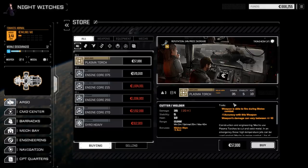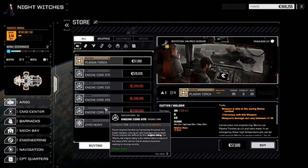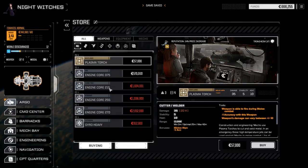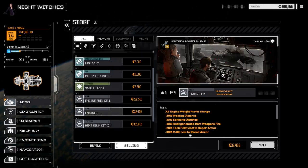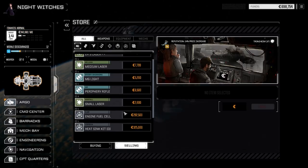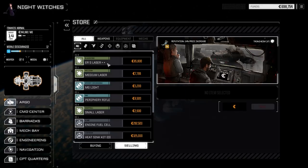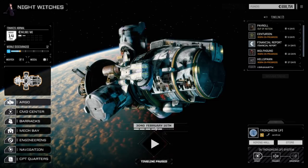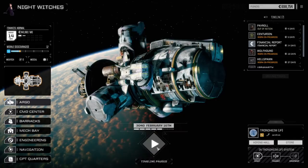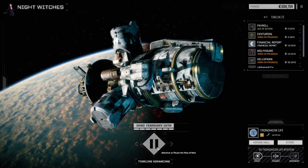Refit harnesses - sure, plus two tech boost, we definitely need that. There's nothing useful in the store. Let's sell some stuff - really just the internal combustion engine, about 32,000 C-bills. I could sell the ER smalls but I'm going to hold onto them for now. We need that other mech bay up and running.